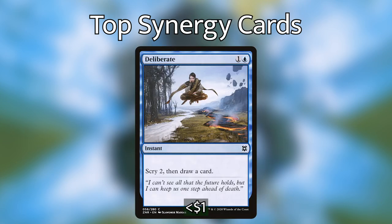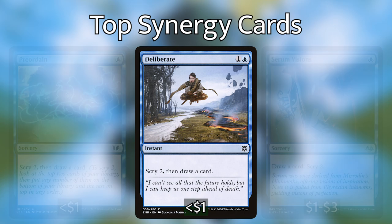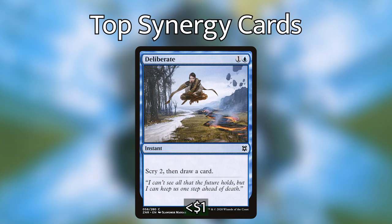Which brings me to my next card: Deliberate, a 2 mana instant that lets you scry 2 then draw a card. This is essentially the same as Preordain and Serum Visions, which can both serve as alternate cantrip effects, but I chose this one specifically because it can be cast at instant speed, making it a 2 mana draw spell for 3 cards with your commander out. Any number of these cantrips are welcome in your deck, and this is the newest inclusion from Zendikar Rising.